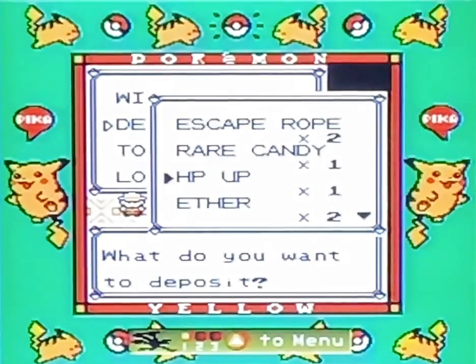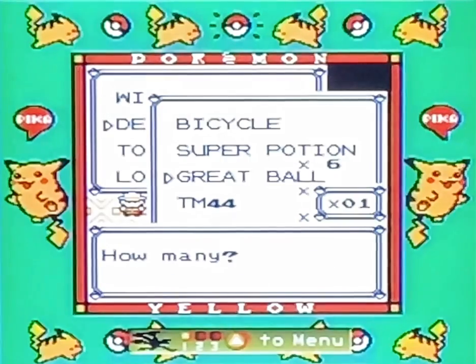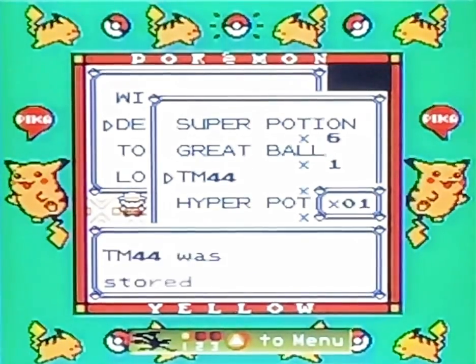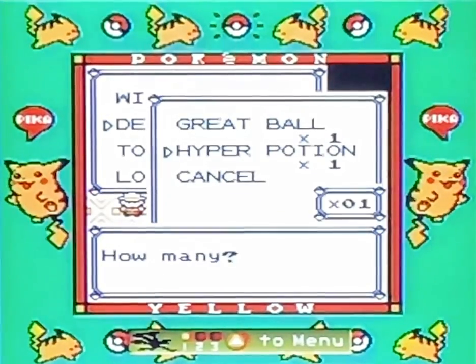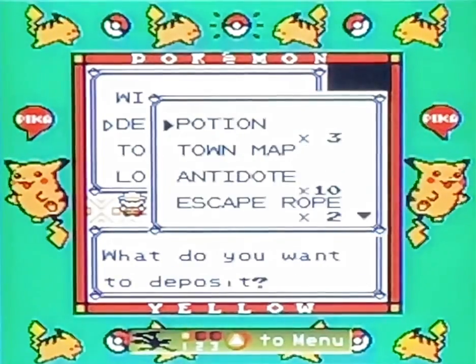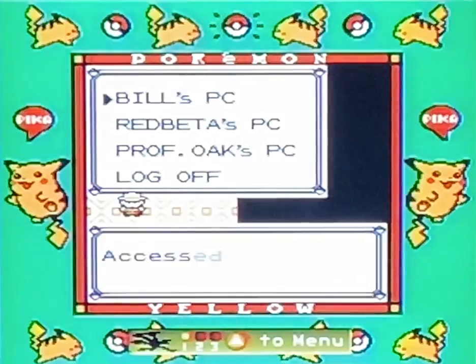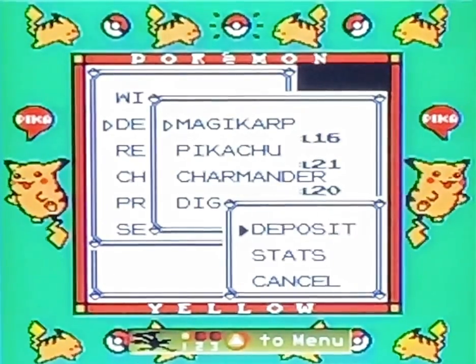The Max Potion, which restores all HP in one use, and the Great Ball. I'm not going to store that one, but this one I will — that's the Body Slam TM-404. And we are going to store the Hyper Potion, because there's no need to have it on hand if we're not going to use it. Magikarp will be stored as well.